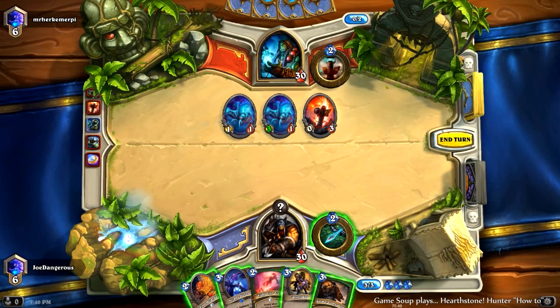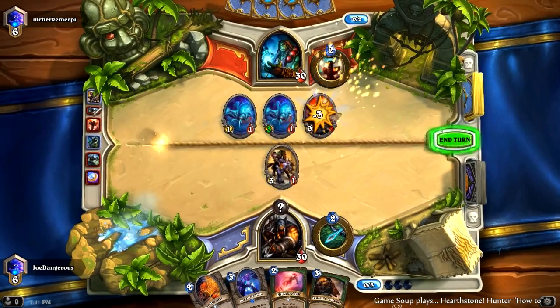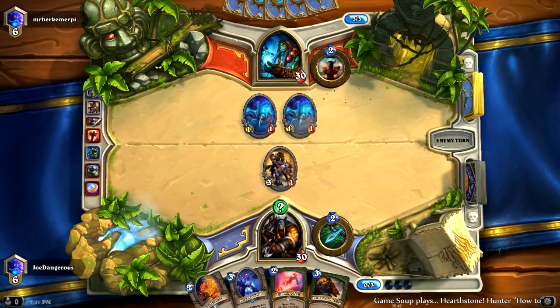This isn't too good actually. We go Wolf Rider — I wish we had an Eagle Horn Bow here. Unfortunately that 0/3 is really going to cause a lot of problems for us, so I think I'm going to have to take that out with the Wolf Rider, which is a really bad start. I've gone sometimes four or five games never attacking a minion, but that thing's going to be a real problem — it's not going to get taken out by the Explosive Trap.